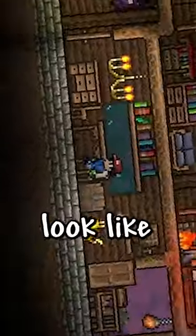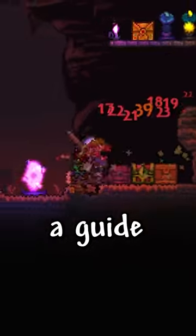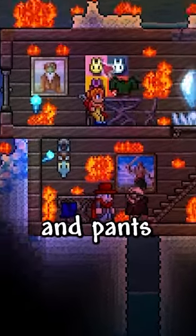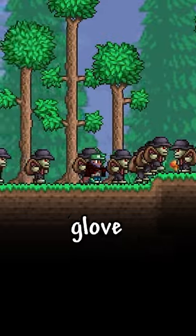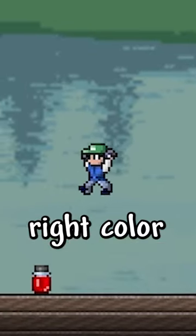Custom Terraria Vanities. If you want to look like the ultimate Pokemon Master, you'll first have to get the green cap by killing a guide named Andrew. Use the familiar shirt and pants from the clothier, get the yo-yo glove from the skeleton merchant in hard mode, and then use red and green dyes to change these items to the right color.